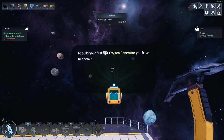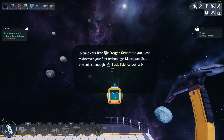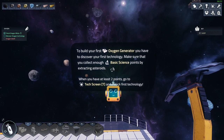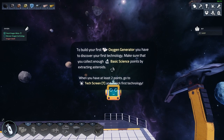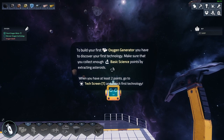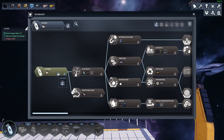Using ice inside the oxygen generator is the quickest way to refill it. To build your first oxygen generator you have to discover your first technology. Make sure you collect enough basic science points by extracting resources. When you have at least two points, go to the tech screen with the T button and unlock the first one — I can see it here.